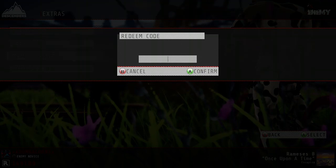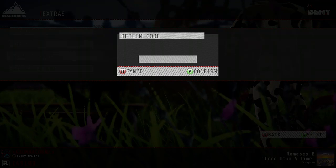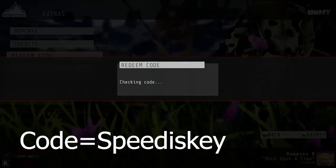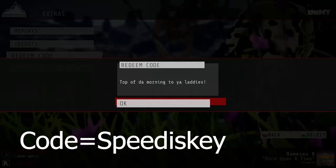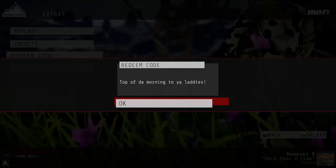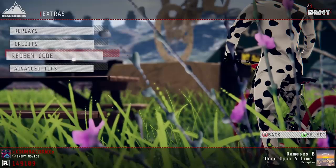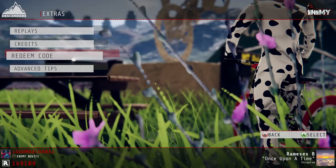The next one — if you like Jacksepticeye, if you're a fan of Jacksepticeye, all you have to do is put in 'speediskey' — no spaces — put that in, confirm, and then it says 'top of the morning to ya laddies,' and boom, you've got the amazing Jacksepticeye t-shirt.